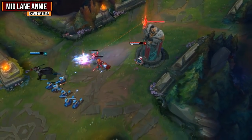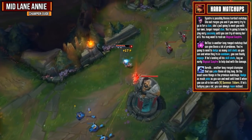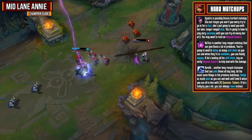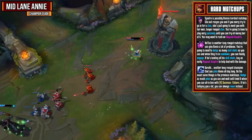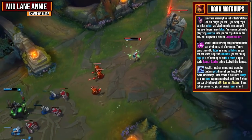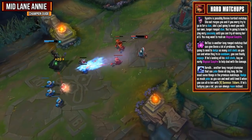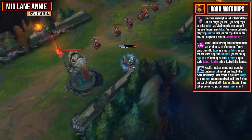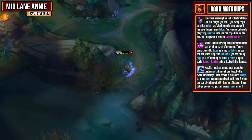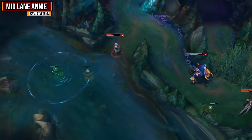Syndra is probably Annie's hardest matchup. She outranges you and if you try to go in for a stun she's going to meet you with her own longer range stun. You're going to have to play very passively until you can try all-inning her at level 6. You may also want to rush an Abyssal Scepter especially if she is landing her skill shots. Vel'Koz is then another long range matchup that can give Annie a lot of problems — dodge his skill shots as much as you can and when they're on cooldown you can finally engage. If he's landing the majority of his skill shots, buy an early Abyssal Scepter to help deal with that damage. Last is Xerath, another long range champion that can poke Annie all day long. Dodge as much poke as you can, wait until level 6, and then try to all-in him with Tibbers. In any of these matchups, if you are getting bullied really hard just try roaming around the map and get snowballing that way.